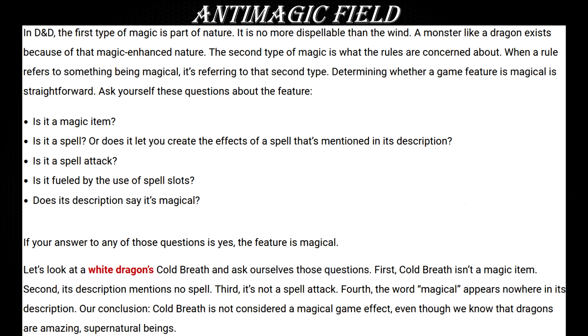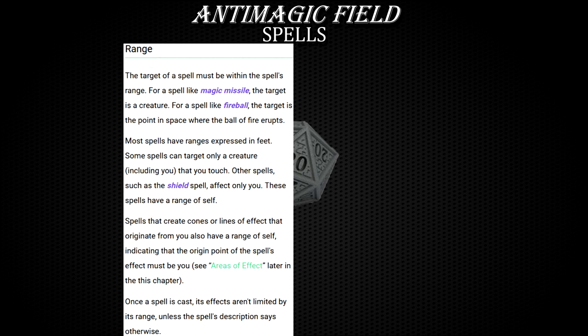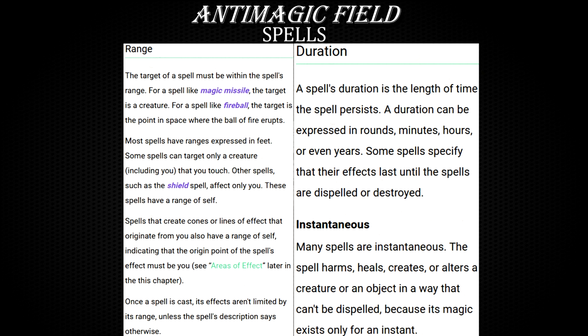Spells with a range of self and instantaneous duration can be quite problematic in this regard. Not all of them, but some of them — by rules as written, their range prohibits them from targeting anything or anybody else but the creature who casts the spell. Their effects also occur momentarily. So that last sentence explaining range becomes somewhat contentious and rules-lawyery. It reads: 'Once a spell is cast, its effects aren't limited by its range unless the spell's description says otherwise.'